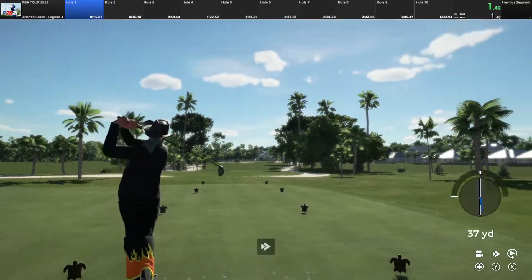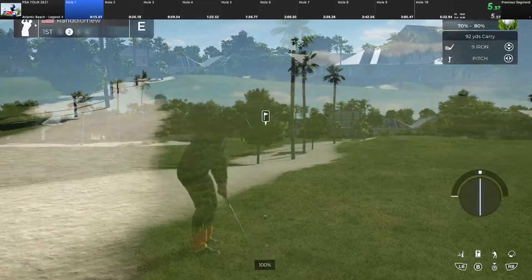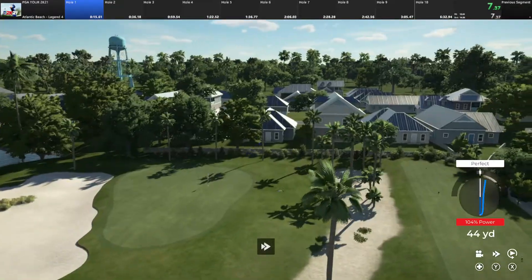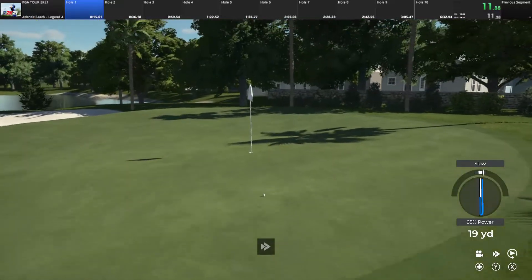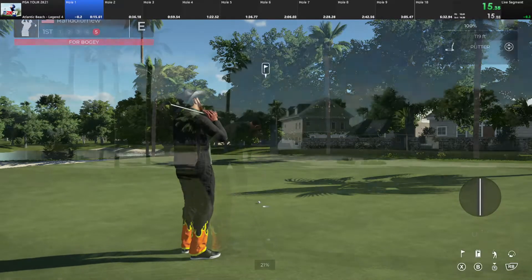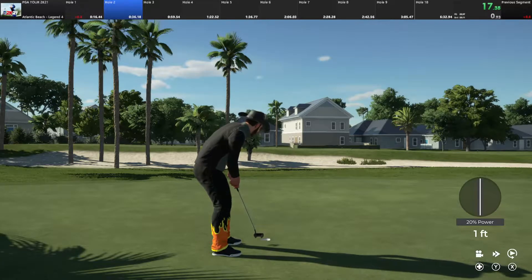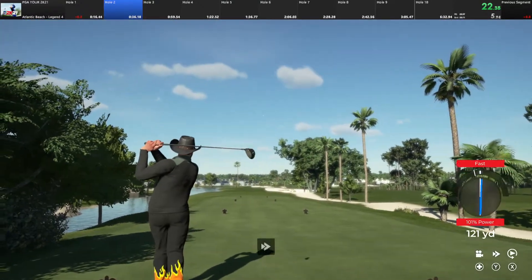Hello there and welcome to PGA TOUR 2K21. We got a par four in front of us as we begin. Now let's get down there and have some fun. This one's heading to the rough. That'll work. Get in there. A little tap in for us here, not bad. And after that one you are sitting at one over par.